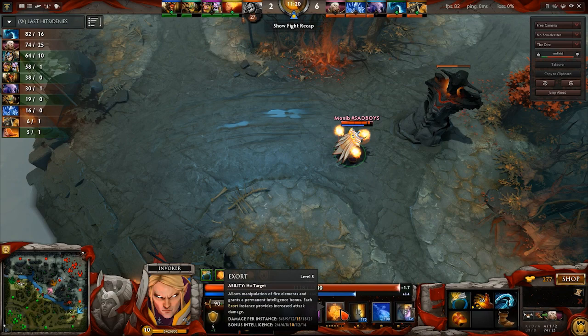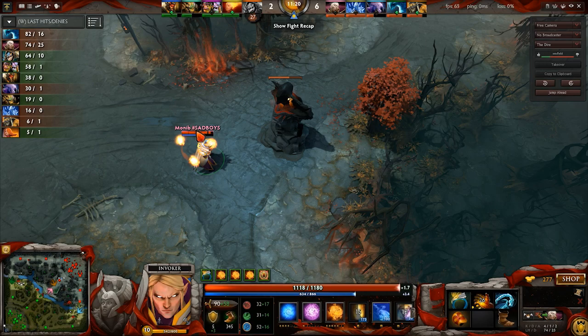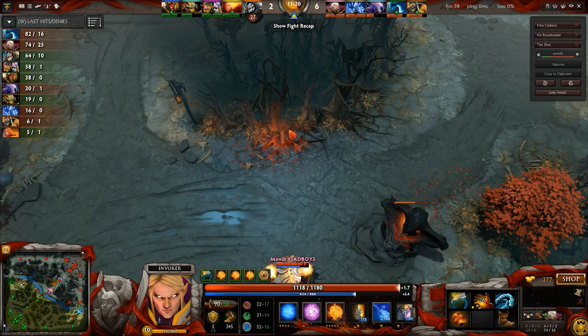My skill build — nine times out of ten you're going to be going an Exhort-Quas build: four Exhort and four Quas before you max out anything. The reason I got Wex was for the beginning stages of the lane. Otherwise at level nine you'd have four Exhort, four Quas, and one Invoke. If you want to play it safe, you can get one Wex for Ghost Walk if you think you're going to be in trouble. Alright guys, that will wrap up video one of this Invoker series. I hope you enjoyed the video — tune in next time, and I'll see you later.